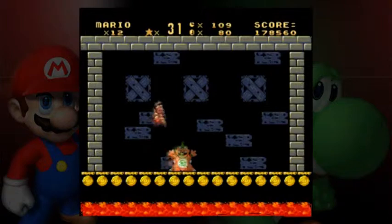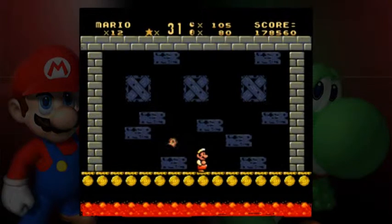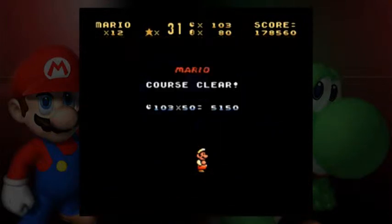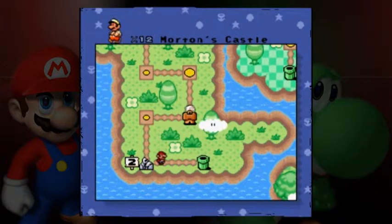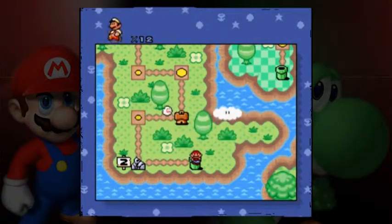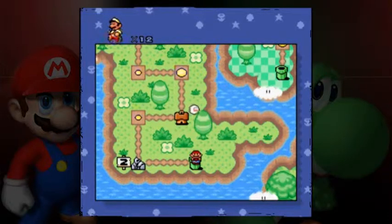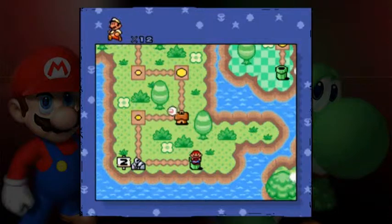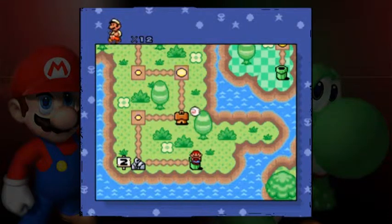Notice that the graphics for Morton and his lair — his room, anyway — are normal. I'm not sure what living in those boss rooms would be like for Morton, Roy, Lemmy, Wendy, or Ludwig. I figure it wouldn't be like that for Iggy, Larry, or Reznor — maybe Reznor, but definitely not Iggy or Larry.